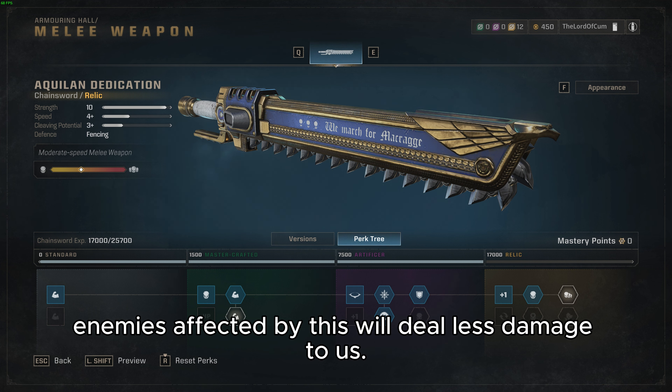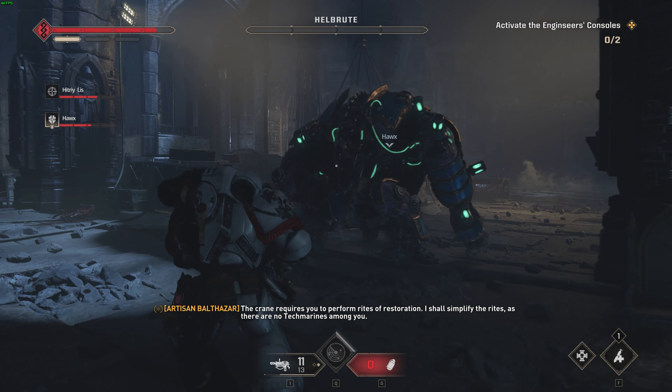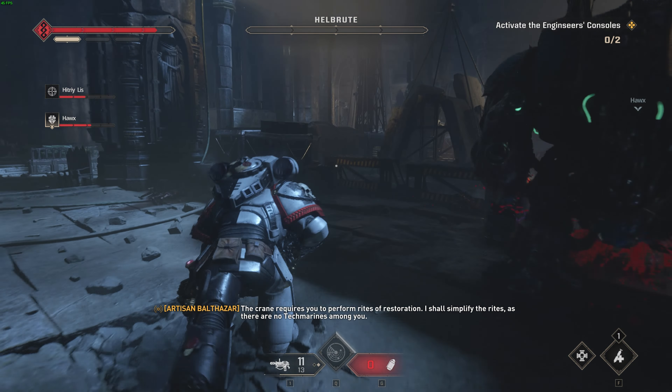The crane requires you to perform rites of restoration. I shall simplify the rites, as there are no technical hints above you. Seek out the crane's twin generators and locate their consoles. Then awaken them in the correct sequence.